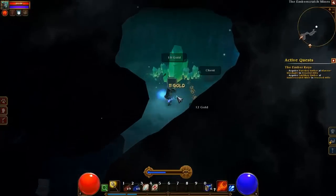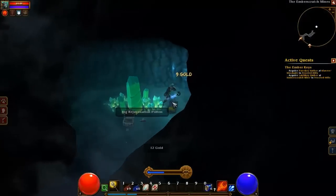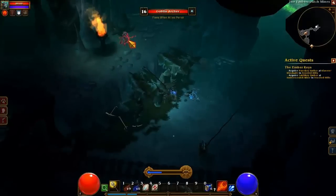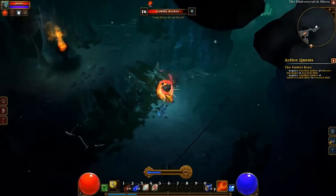I hear goblins in the distance but don't know where they are. Military crossbow - all these items look kind of cool but I can't use them because they're the wrong class. Oh there you are - I can't shoot you unless you come down here. There you go.